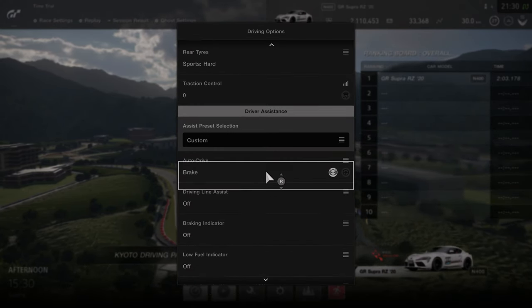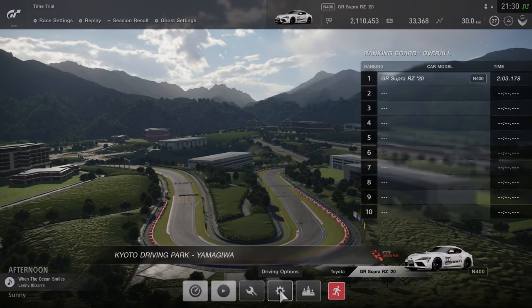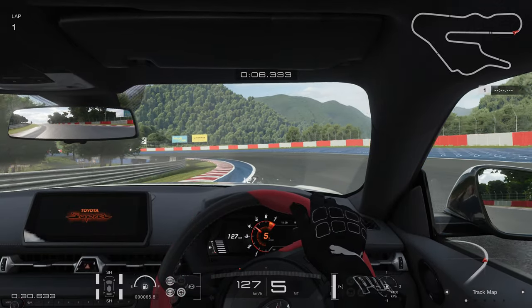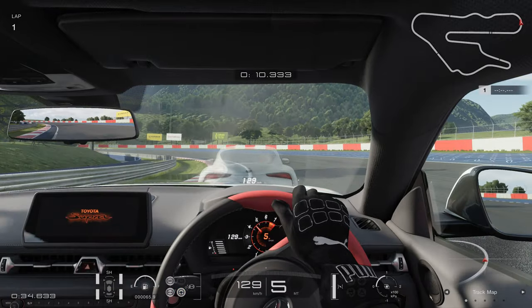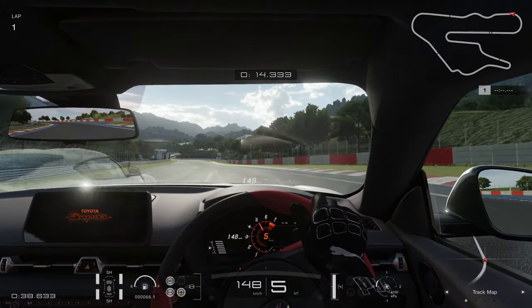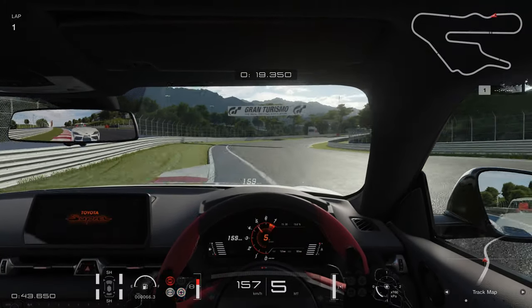Autodrive is where things start getting real — and by real I mean totally unrealistic assists that only exist in games. Though come to think of it, maybe a Tesla can autodrive to some extent. Anyway, autodrive is almost what you would expect: the game driving for you. There are two options — autobraking and autobraking plus autosteering. Either way though, autodrive just feels weird.